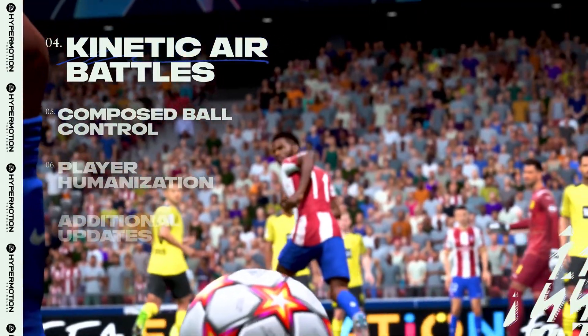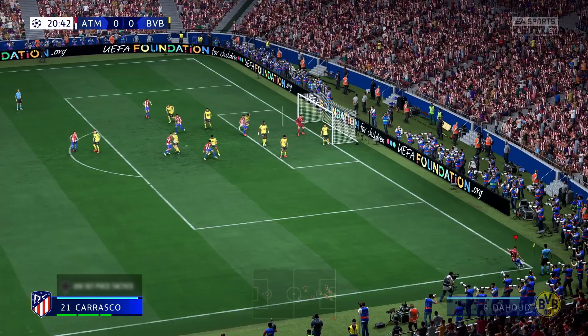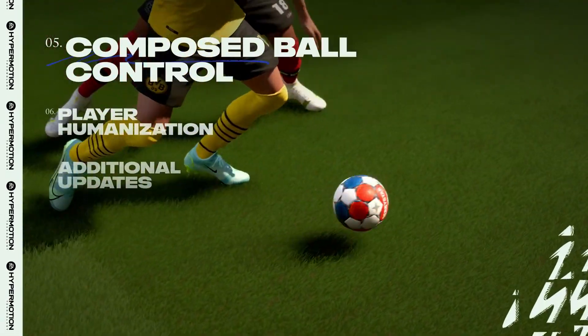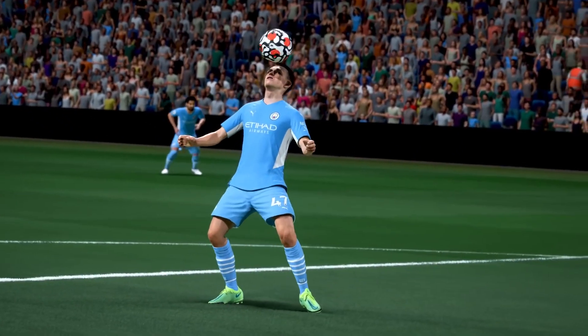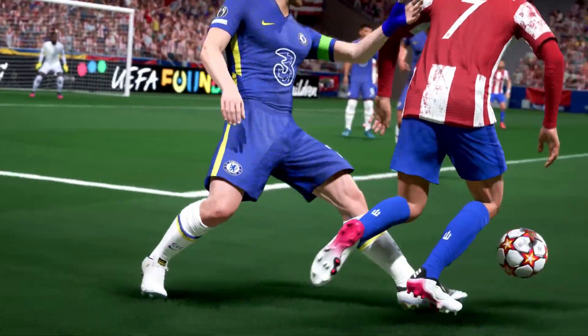Enhanced two-player animations intensify the fight for the ball in the air. Feel the physicality as defenders and attackers push, pull and jostle with more responsiveness and cleaner outcomes. Control it like the world's best with longer two-touch animations. Take it down like Foden with heightened close control, and drive forward with more technique, agility and strength.